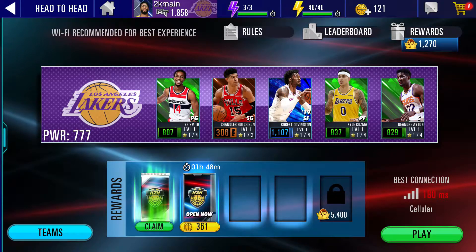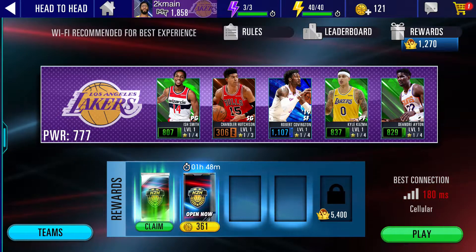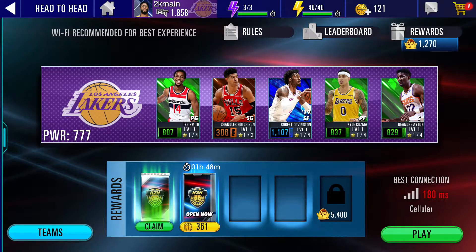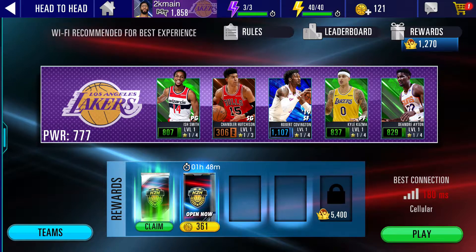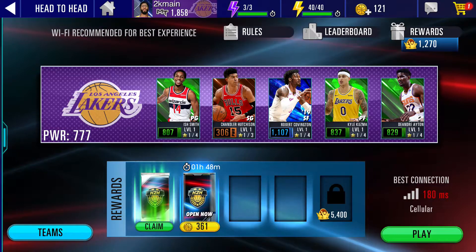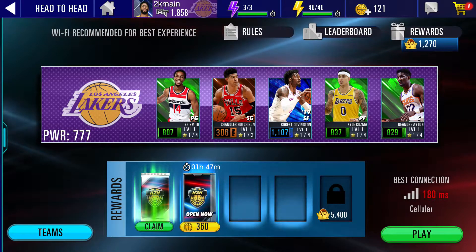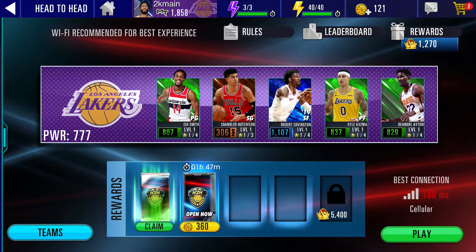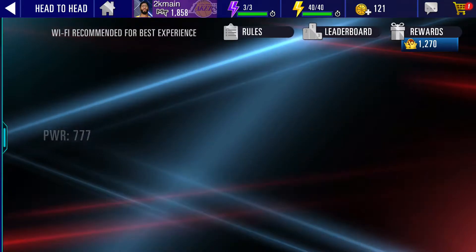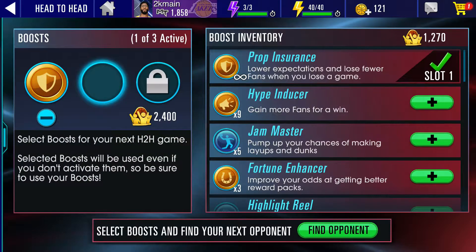First I want to check out my lineup real quick. These are the players I got from the pack opening I did. I got Smith as my point guard, Chandler as my shooting guard, Robert as my small forward, I added Kuzma to the team as my power forward, and I got D'Andre as my center.